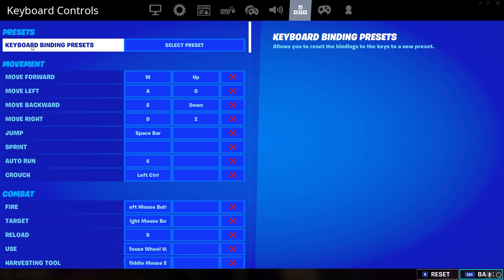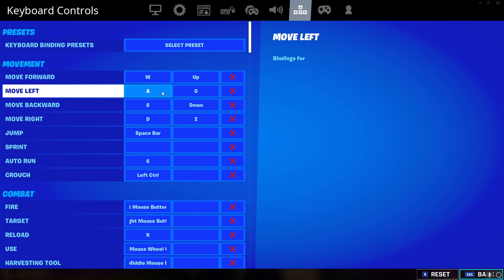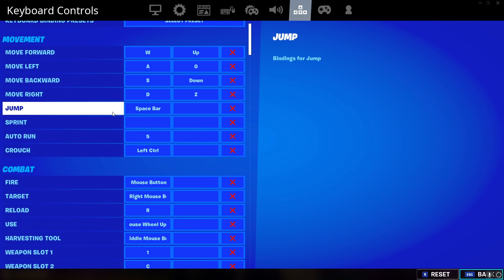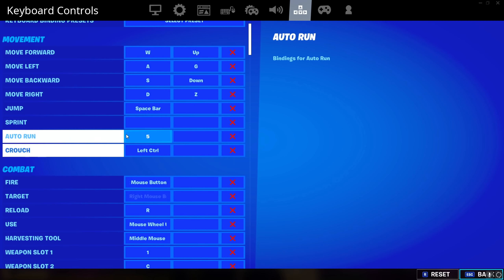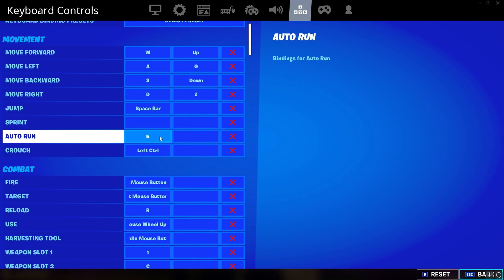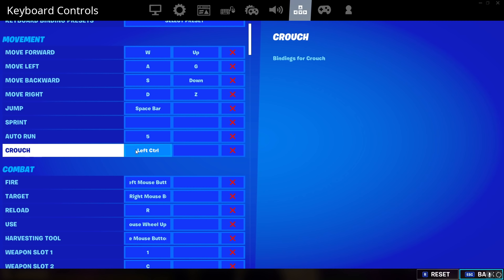Here are my keyboard controls. I basically have double movement binds — it makes you move like a controller player. A and G to move left, then D and Z to move right. Spacebar to jump, scroll wheel up to jump as well. I have auto run at F5 and I use auto run a lot.